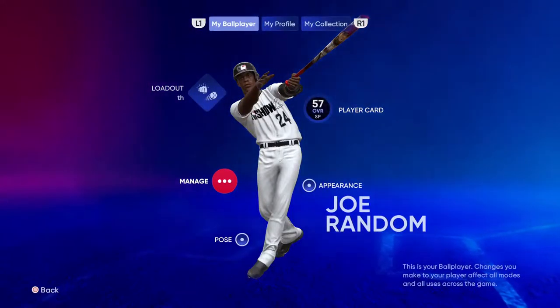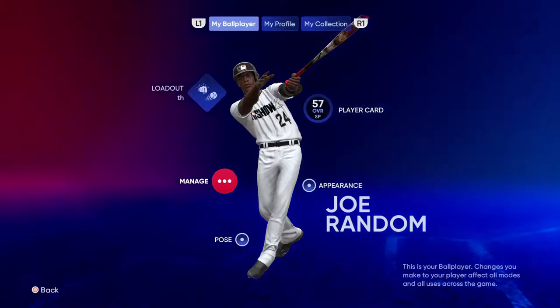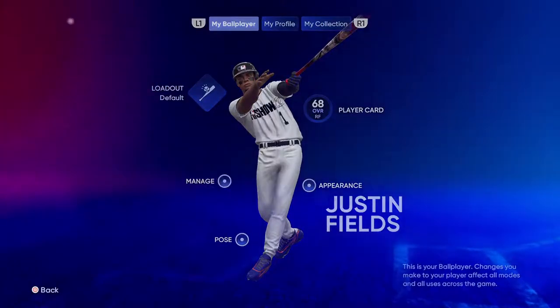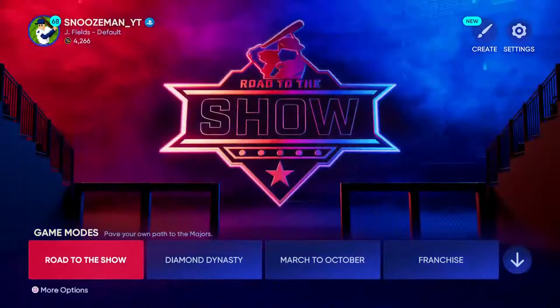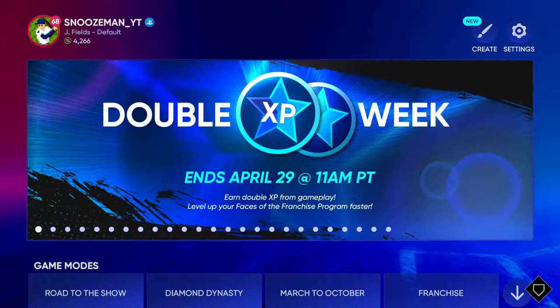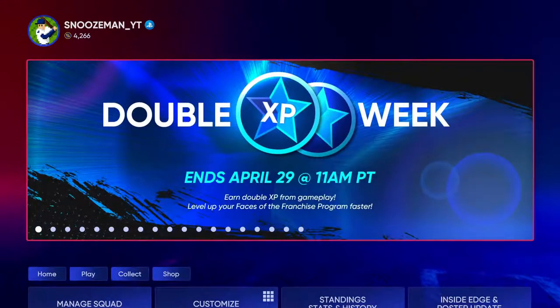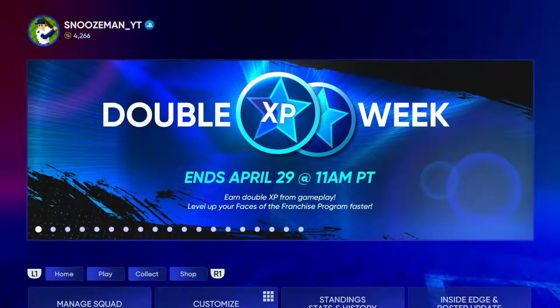Essentially, we have Joe Random — just a random ball player created. Let's go in here and activate this one. As you guys can see, we have this one activated. I believe he was a right fielder. Yes, he is a right fielder. So let me go into Diamond Dynasty. It's as simple as that. Once you guys have created a ball player, make sure that it is activated right there.